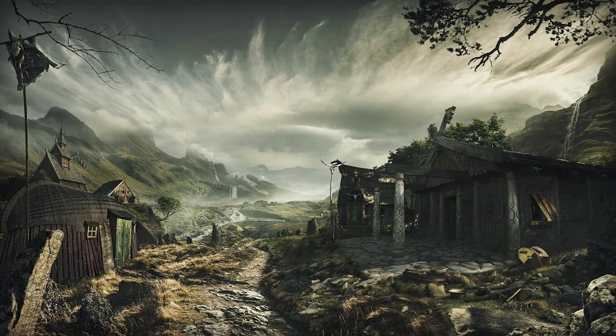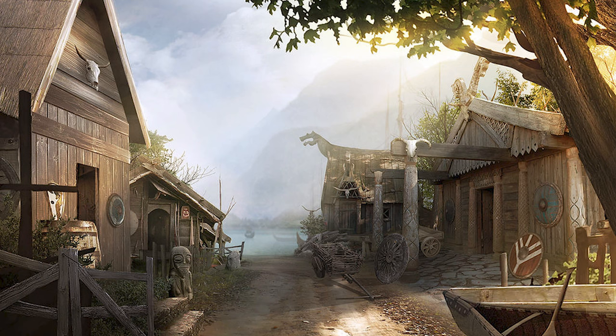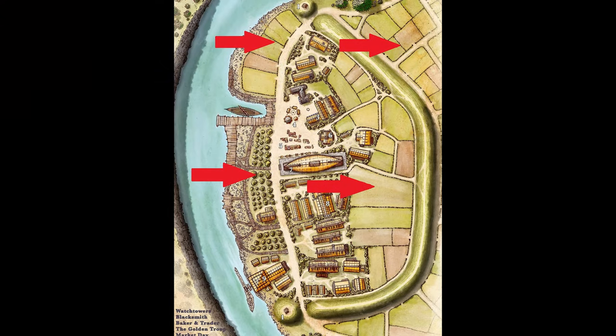It was usually a moat around the village — like a raised moat. Or they had wooden stakes like the ones we have in Valheim, or just fences or small stone walls. And if the village was large enough, they usually have some outposts and towers. Around the village they usually have fields and gardens for cattle and for growing crops.